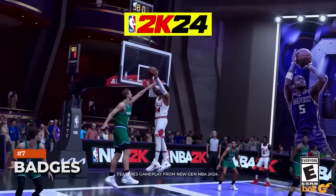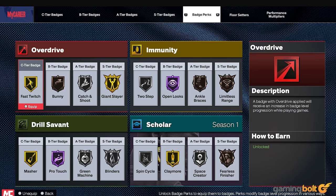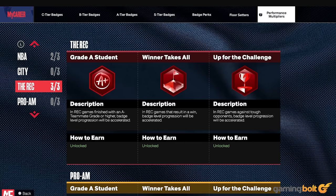Badges have also seen an overhaul. There are 77 in total, with 24 being brand new to the game, though several — like Limitless Takeoff, Volume Shooter, and Bully — are removed. They're split into S, A, B, and C tiers with different attribute requirements, and some levels dynamically change based on usage, though none will drop below Bronze. Progression on each badge nets special perks like Overdrive for increasing badge progression in games, or the seasonal high risk for accelerated progression in PvP at the cost of losing it faster if you use it less.